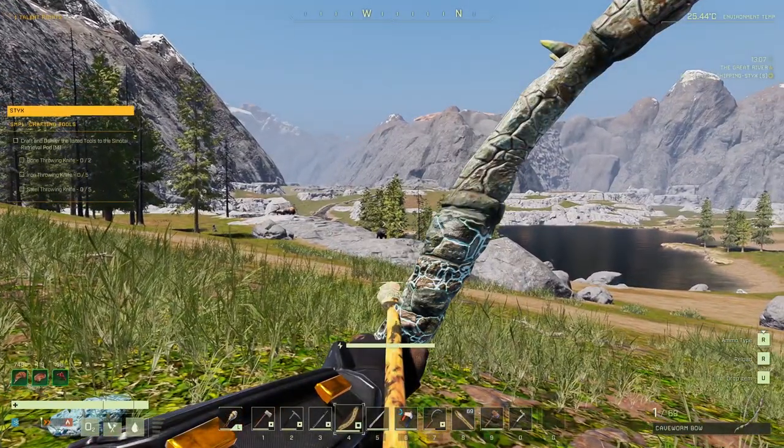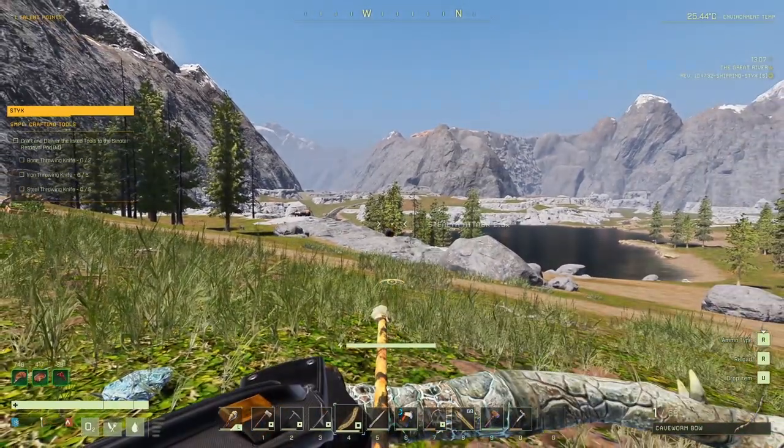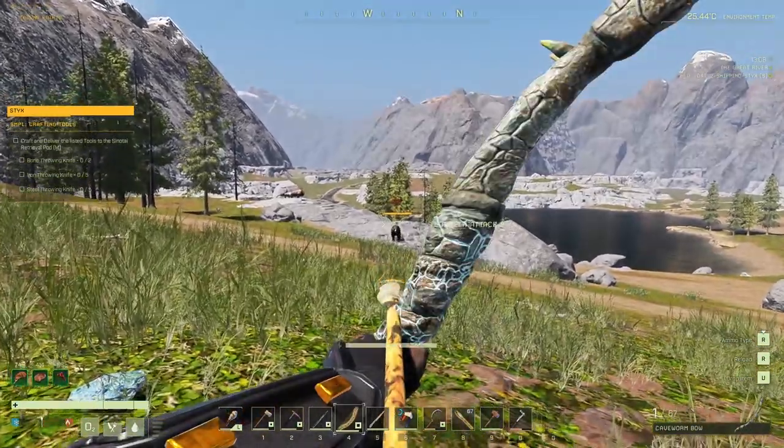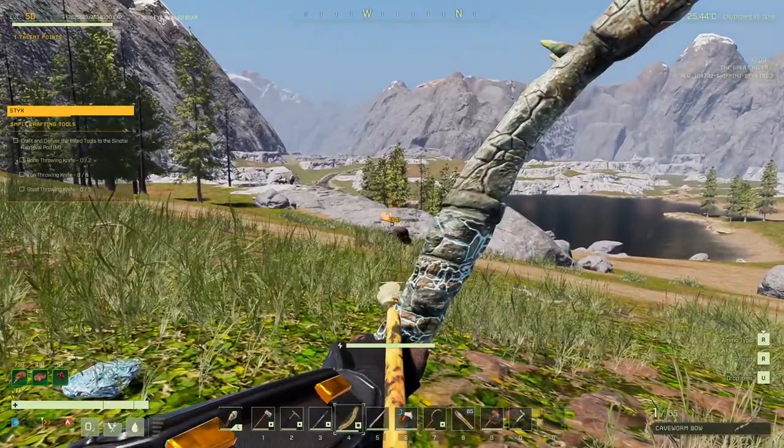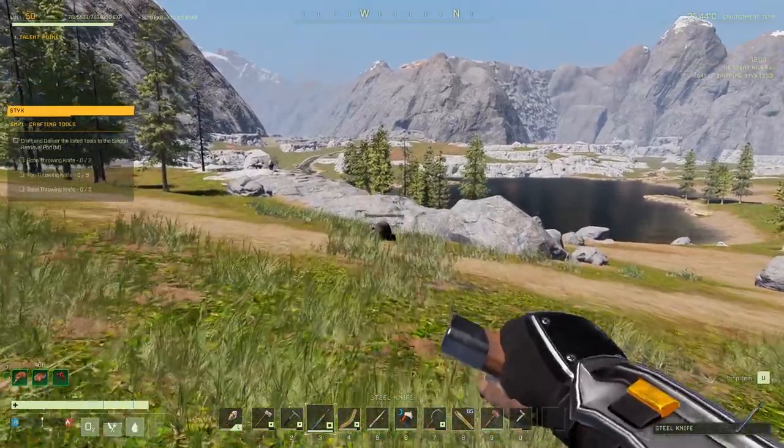There is a bear spawn pretty close to my base here, so every time he spawns I take him out because he's got some delicious prime rib on him. And I'm liking the cave bow.